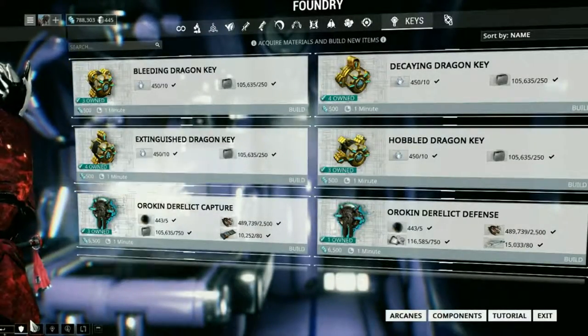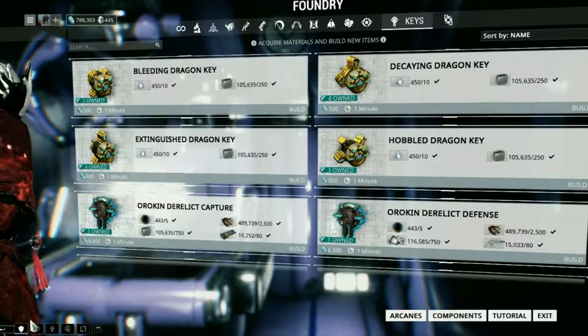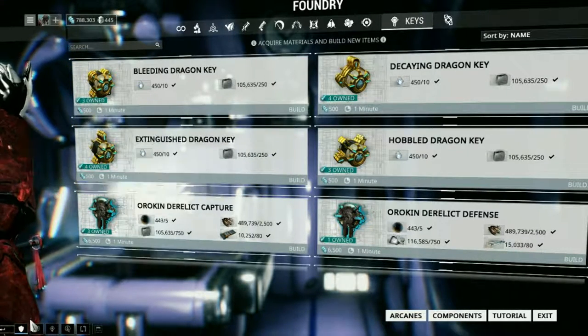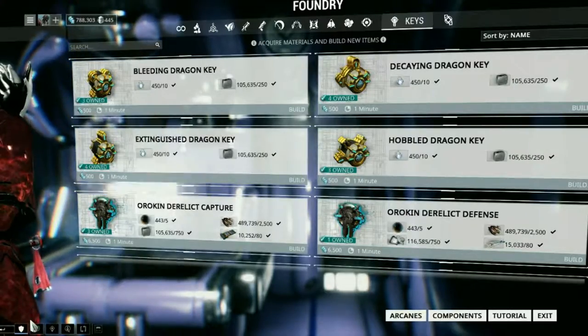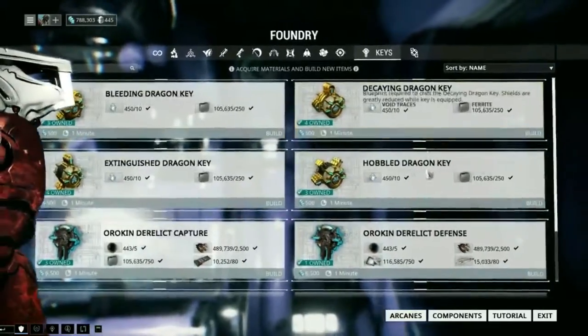Hi everyone, today I will be doing a vault run. Basically, a vault run is any mission in the Orokin Derelict with an objective to find and open an Orokin vault. An Orokin vault requires any one of these Dragon Key types to open it.